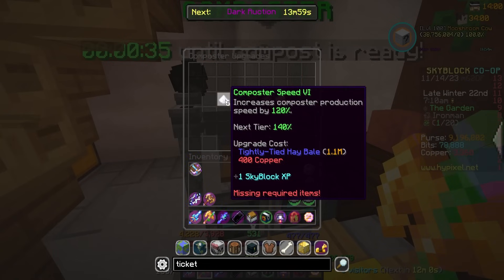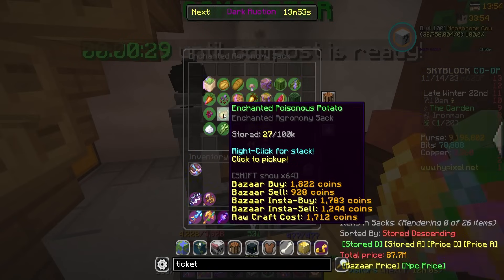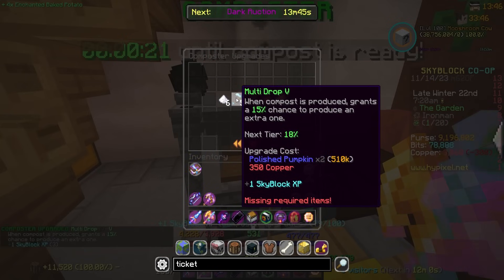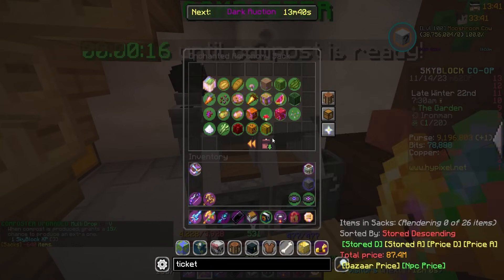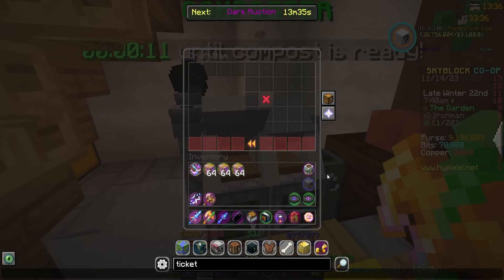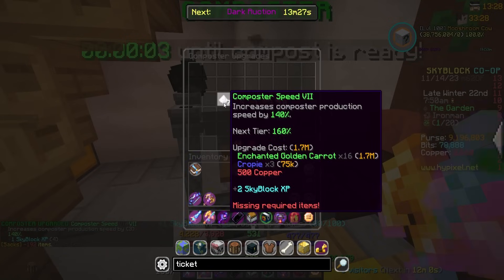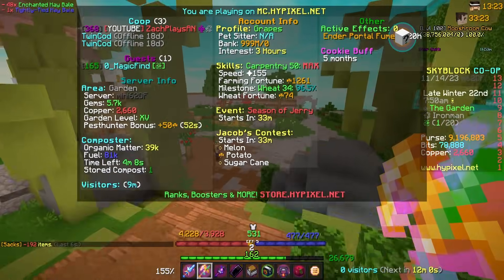The next speed upgrade wants a tightly tied hay bale. We could do four enchanted baked potatoes — let's go and do that. One, two, three, four, five, six, seven, eight, nine, ten — hopefully I counted that right. Four enchanted baked potatoes. Actually we can do a tightly tied hay bale — 144, yeah we have enough. Let's go ahead and grab some and do this upgrade. There we go, another Skyblock XP, and now we're into the bigger ones for composter speed.